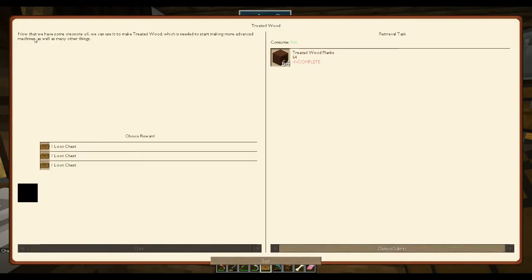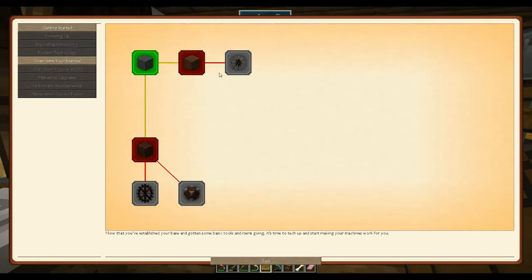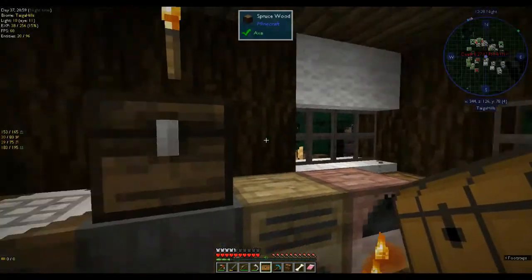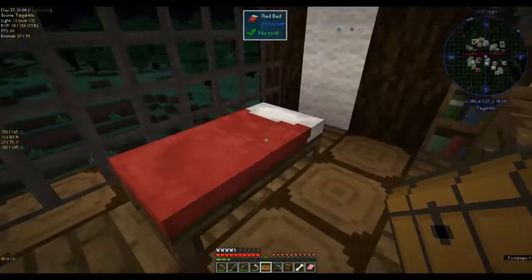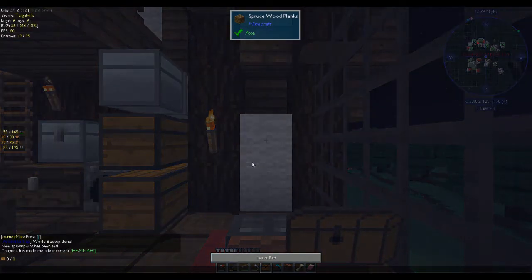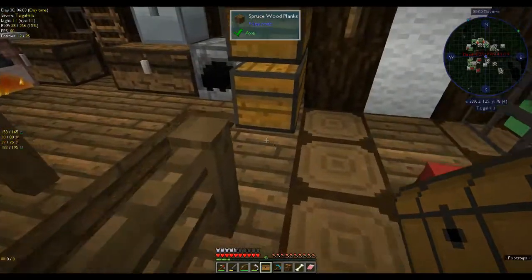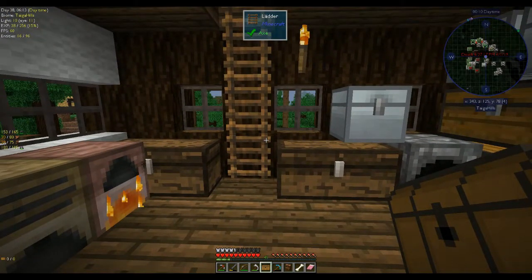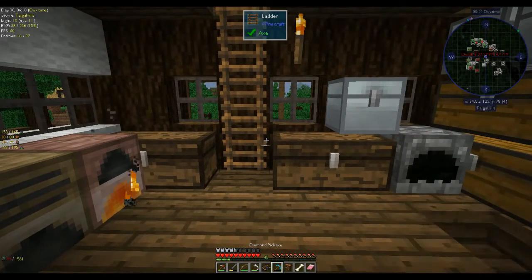I'm going to have to make the coal coke oven. I'll be perfectly honest - I know absolutely nothing about immersive engineering. I know you have machines, you make creosote oil and stuff, you can make steel out of it, and it's all very engineering stuff. I know nothing about it so let's have a look in the manual.